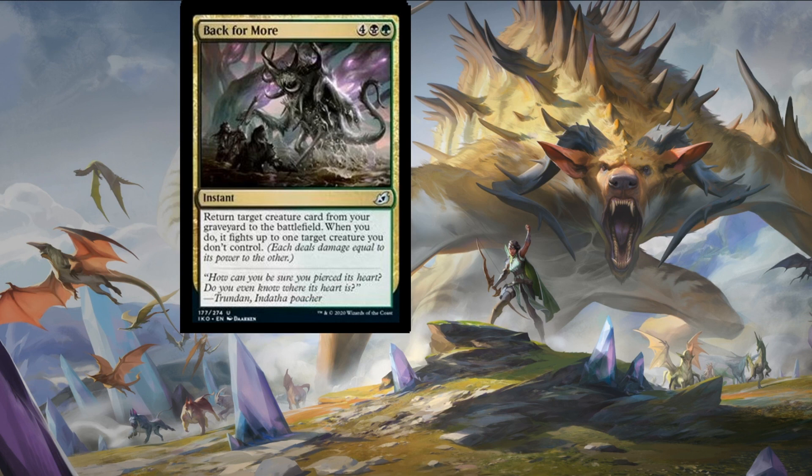Which leads me on to my next recursion spell — Back for More — my favorite reanimation spell of the day. Four colorless, one swamp, one forest for an instant — return target creature from your graveyard to the battlefield, then when you do it fights up to one target creature you don't control. This could be a two-for-one bringing a creature back from the graveyard and taking out one of your opponent's creatures. Look out for this card — very close to being my terrific card of the day.